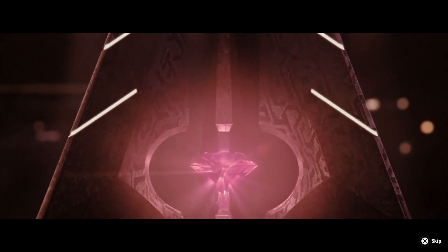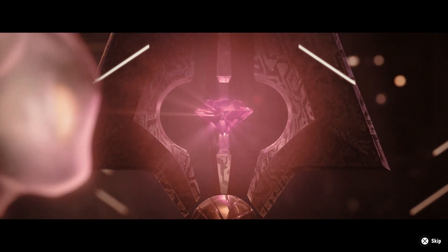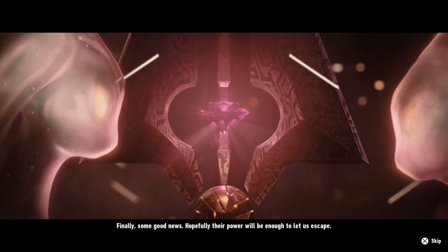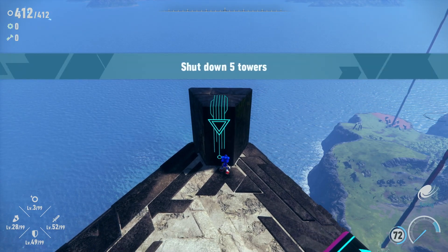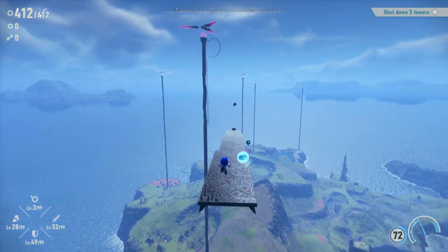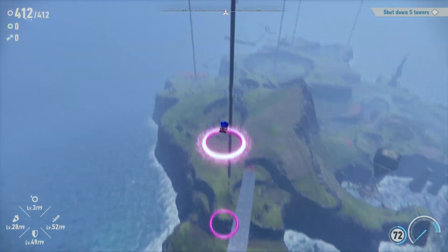I didn't know if it was going to fall apart or something. So they were using the power of the Chaos Emeralds to escape something — they were trapped. I guess we'll find out more information with each one of these we shut down. Let's get to the next one.